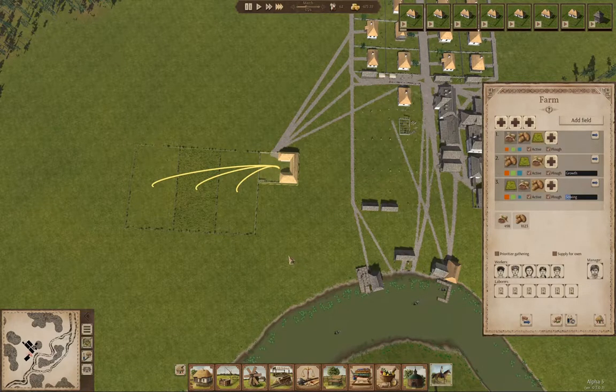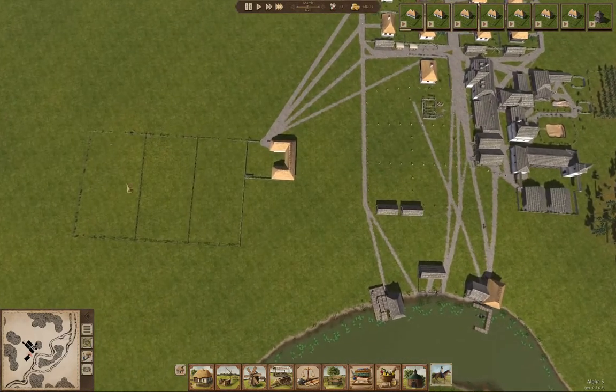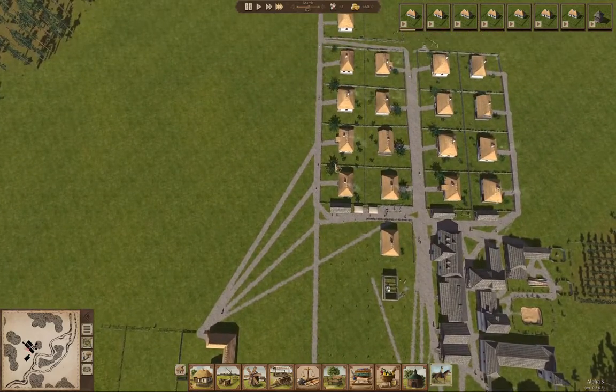I think the sweet spot is farms with three fields and five full-time workers — we'll be able to keep them staffed without laborers. Yeah, I think that'll work out.